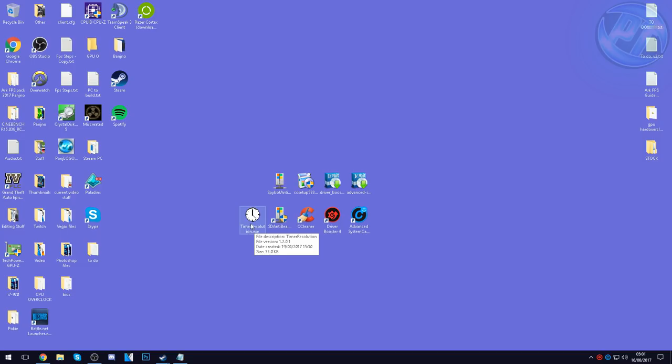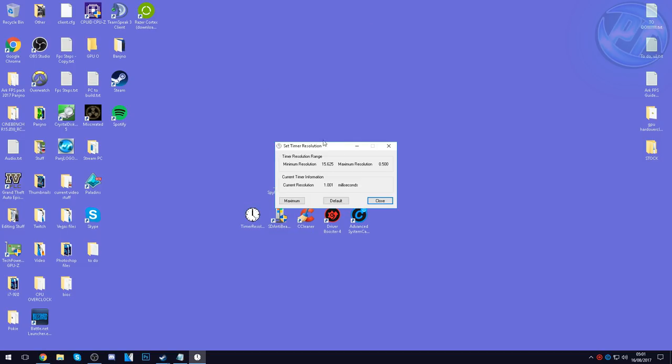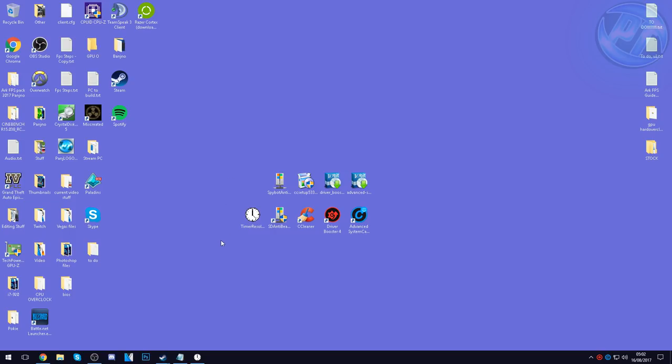The last program is Timer Resolution. Run it as administrator every time you launch a game or performance-heavy application. Press the Maximum button inside, then minimize it to the system tray so it keeps running. What it does is speed up Windows code so that Windows and the drivers can communicate as fast as possible — ensuring that whatever the program or game is requesting gets access to it quickly. Keep CCleaner, Driver Booster, and Advanced System Care installed and run them monthly.